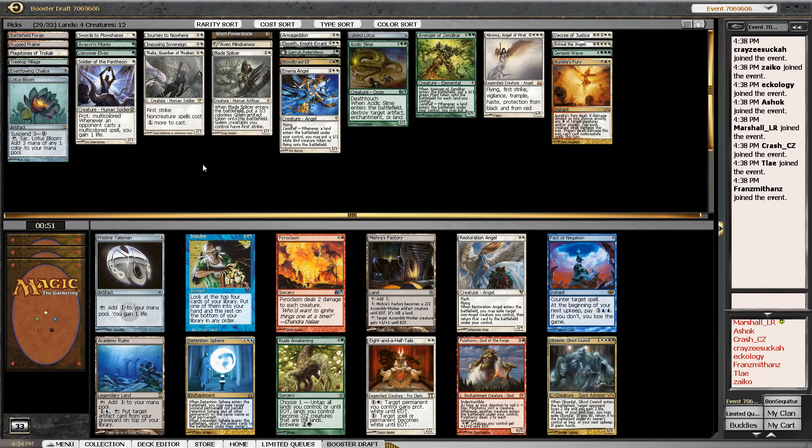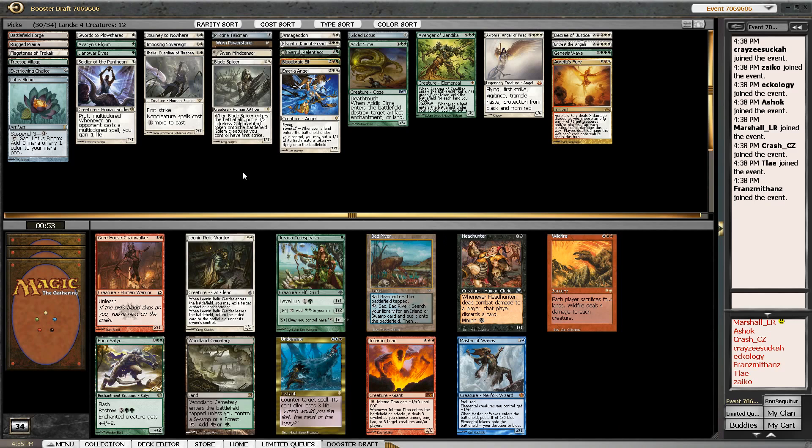Rude Awakening is a decent thing to ramp into, but I feel like we're actually fine on ramp. I'm going to take Restoration Angel — or maybe I should take Pristine Talisman. Pristine Talisman gets us another step up the ramp ladder, which is pretty good for us because we didn't pick up the really powerful ones — no Basalt Monolith, Grim Monolith, or Thran Dynamo. I think I'll just take Pristine Talisman out of that pack.